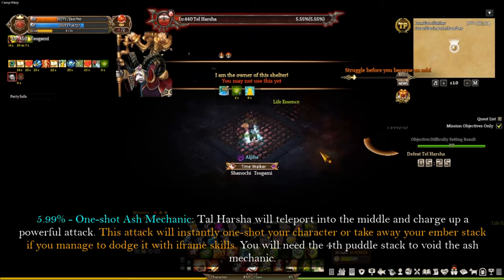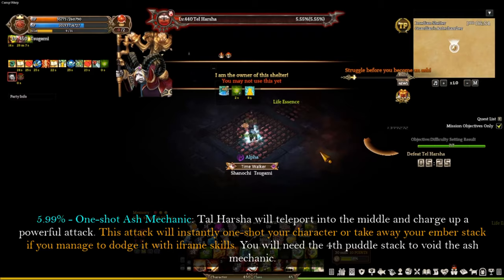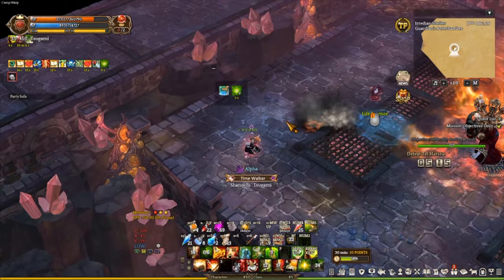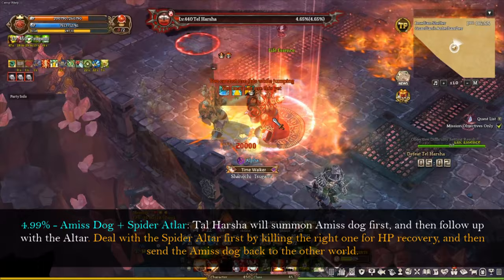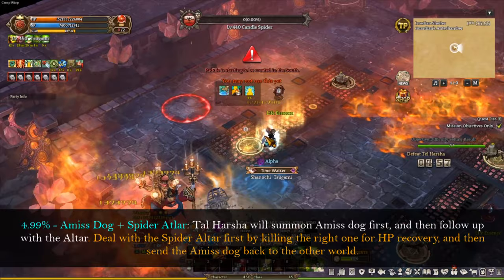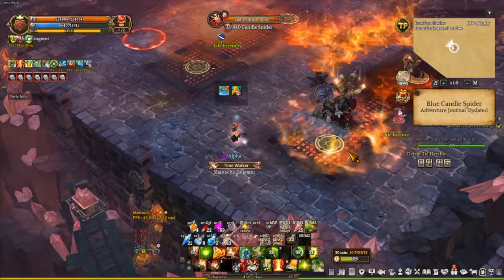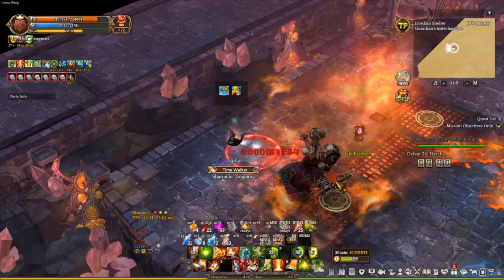There is a blind debuff happening along with the one-shot mechanic at 5.99% HP, which prevents your character from finding the puddle so you can get a 4-stack to use the stop debuff. At 4.99% HP, Tar Hashtag will summon the ember stack first and then follow up with the spider altar. I recommend dealing with the spider altar first by killing the right ones for HP recovery, and then sending the ember stack back to the other world. This is going to be the last mechanic of the fight. After dealing with the spider altar and the ember stack, all you have to do is kill Tar Hashtag himself.